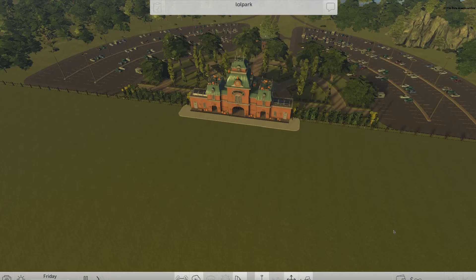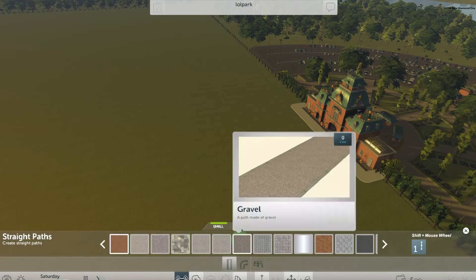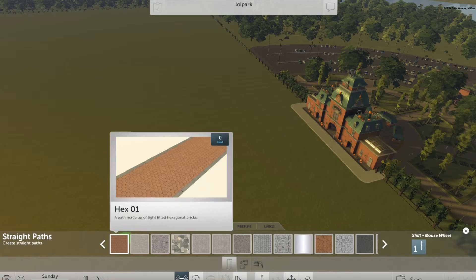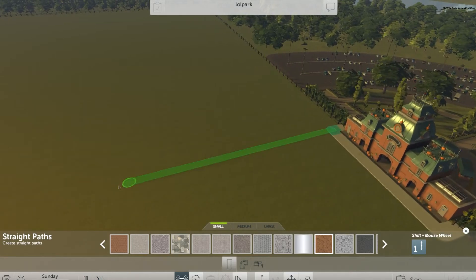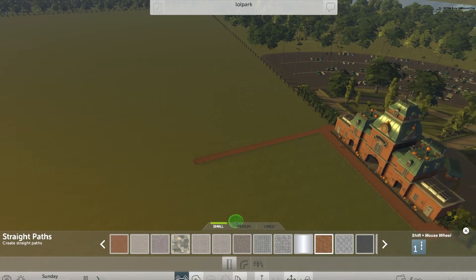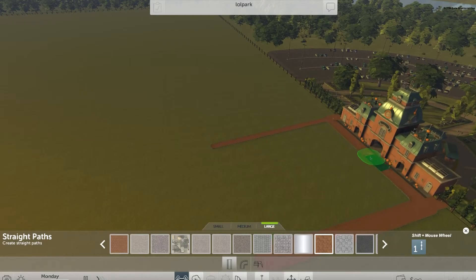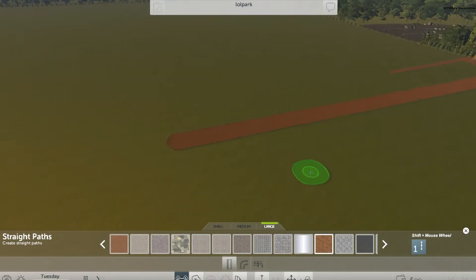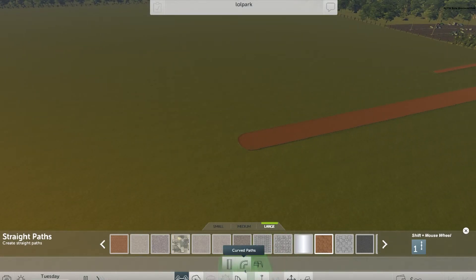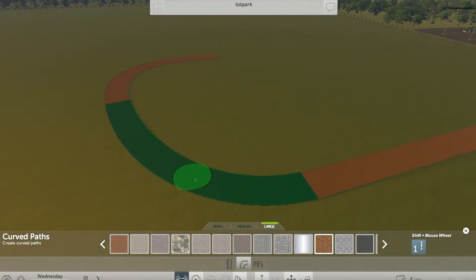There's not much new and there are no options, so what can we do with this beta? We can build a path — you can choose different patterns. You can make them small, medium, or large. Let's make a large one. And just like in Cities Skylines, you can round the corners — that's very nice.